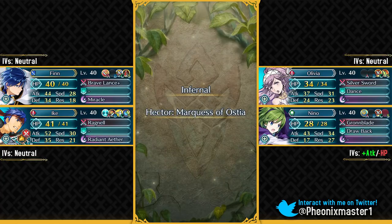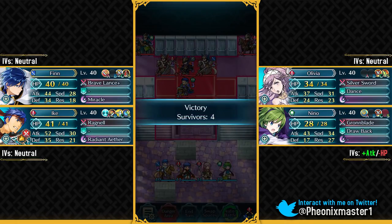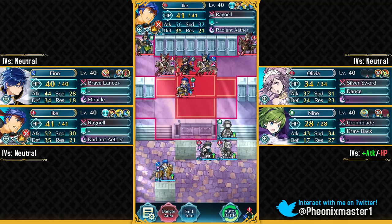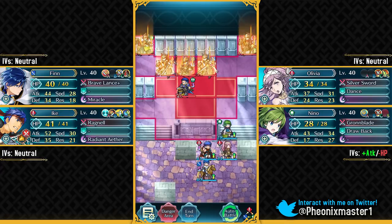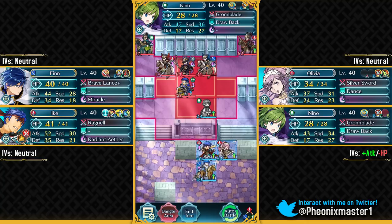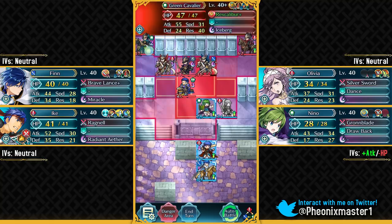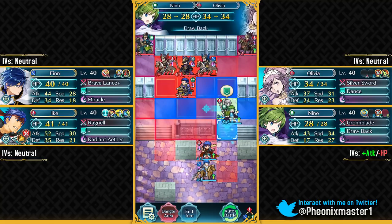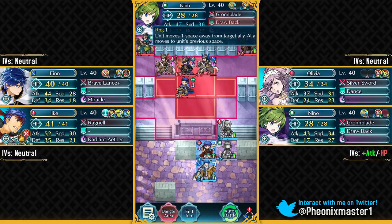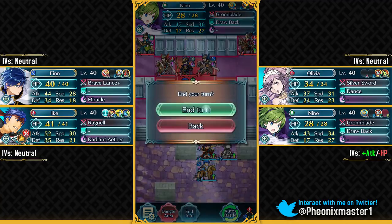This Legendary Battle is not as overwhelming as Ryoma's Legendary Hero Battle, but it does have reinforcements. Hector is sitting on his throne and he's gonna completely annihilate your units by spamming reinforcements. Let's just attack this Lance Flyer for free — the units on this map will not start to move unless you bait them out. That's why you have to attack them and then you can just retreat with Nino's Drawback. If you're using any other green offensive mage in place of Nino, make sure she has Drawback. Let's end our turn.